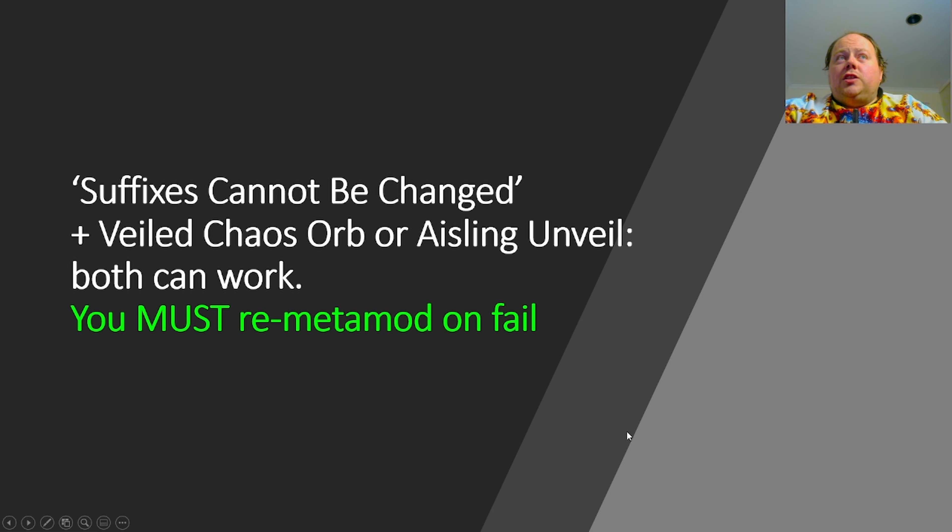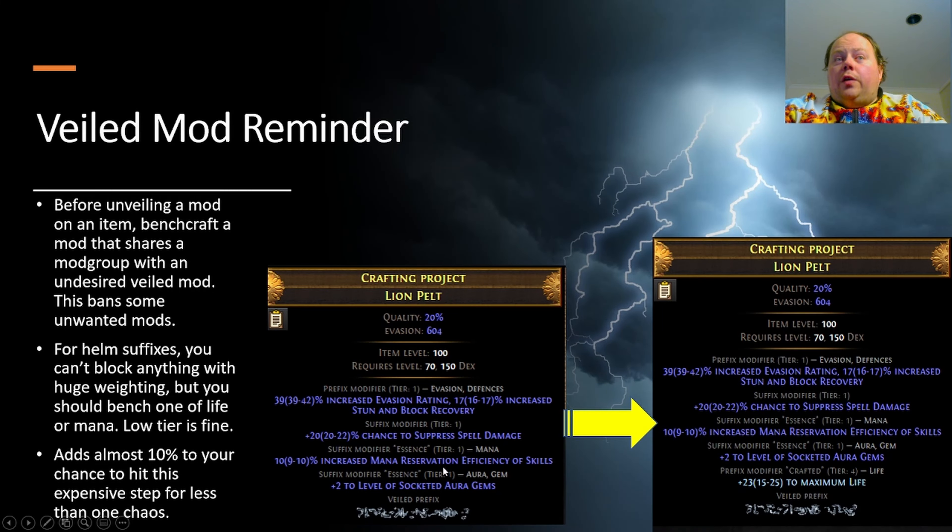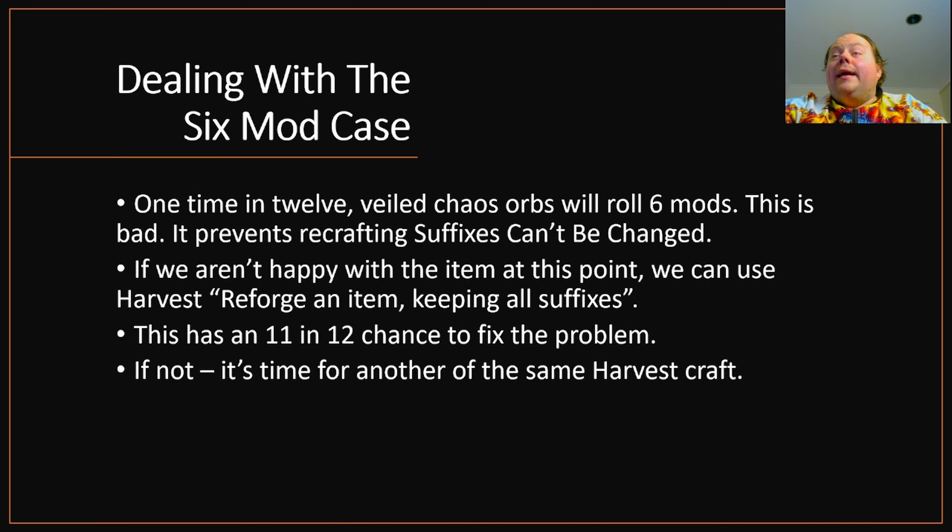You're going to be using Suffixes Can't Be Changed and Veiled Chaos Orbs or Aisling unveils — both will work — and you must reapply the Suffixes Cannot Be Changed metamod on a failure. This is going to go over and over again, bench crafting life whenever you can, until you get that AoE gems mod. Occasionally you might find yourself in a six-mod situation — at that point, Harvest has you covered. Harvest reforge an item keeping all suffixes is what you want there.